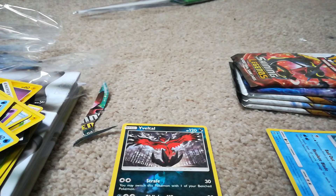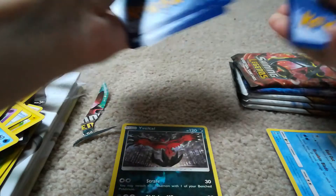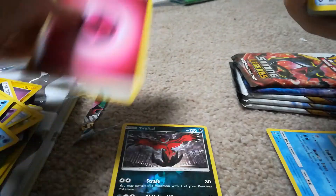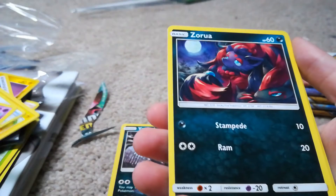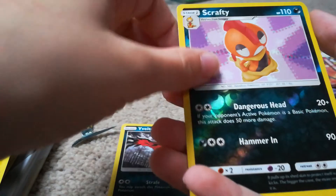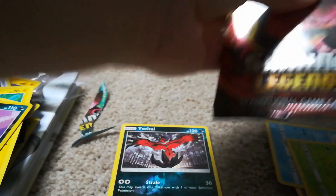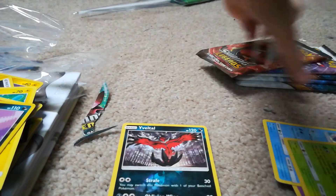I'm trying to get this one open — there we go, I'm just using my hands. Code card, one, two, three, four, energy, Ultra Ball, Pokemon Breeder, Lily, Ekans, Zorua, Zorua, Buzzwole, Pluzzle, Torracat, Scrafty, Scrafty, and Shaymin hollow. Okay, we're onto the last five — can we get a GX? That's the thing.